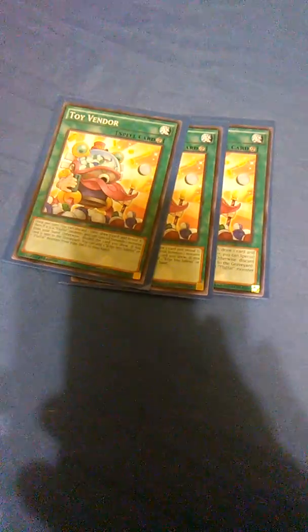Frightfur Fusion — spell card for your Fusions. Future Fusion — you know what this does. Frightfur Factory — you banish a Polymerization or Fusion spell card from Grave, and Fusion Summon a Frightfur Fusion monster from the Extra Deck. If this card is sent to Grave, you can target one of your banished Frightfur Fusions and add it to your hand — it just allows you to recover your Fusion materials. Toy Bender is essentially the spell version of Fluffle Dog.